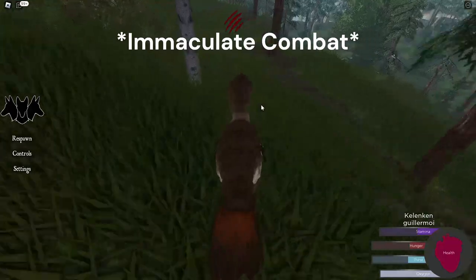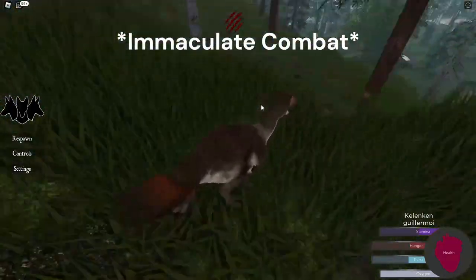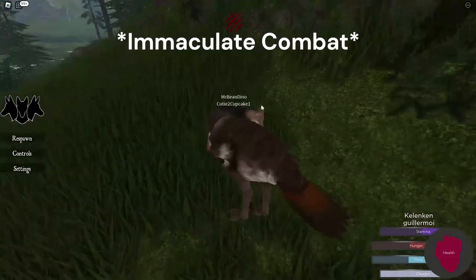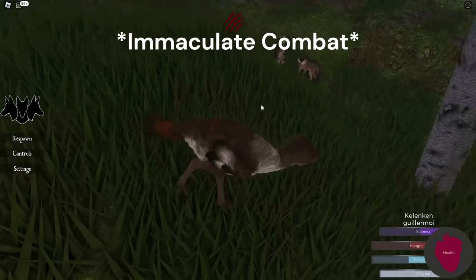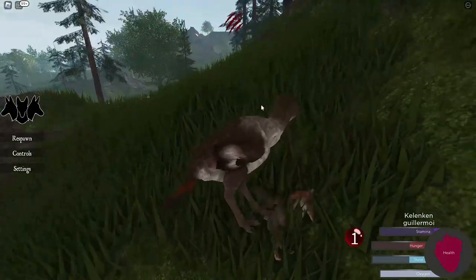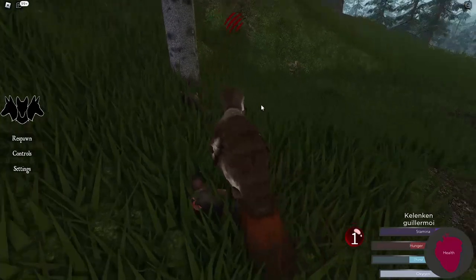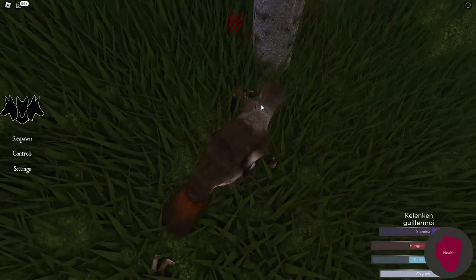I hate wolves. Hopefully they don't kill me. Yes! We got him. Buddy, you better get away. I'm sorry, but we've got to eat. We got some wolves here — obviously not very filling, but we will take what we can get.